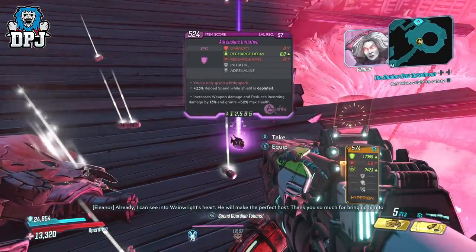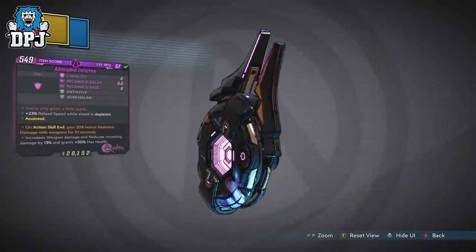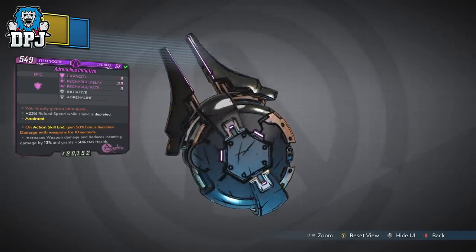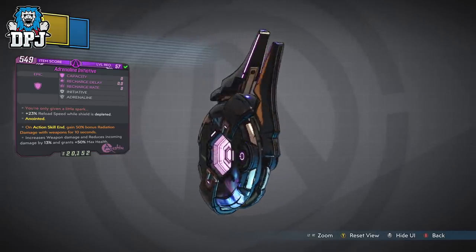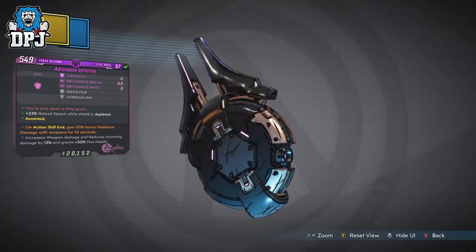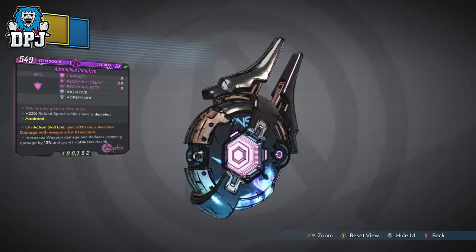Looking at the shield itself, on paper in my opinion it's average. No shield capacity at all, a lot like the Rough Rider. But it increases weapon damage and reduces incoming damage by 13%, and grants 50% plus max health. So it takes away all shields, making it a little risky to use without the correct build in place — one that has some part dedicated to health regen.